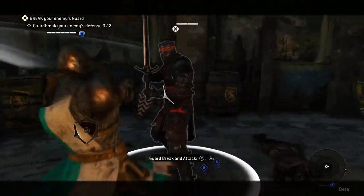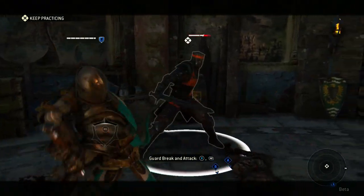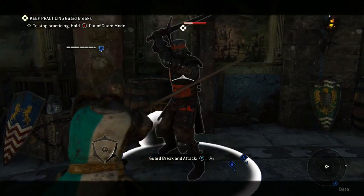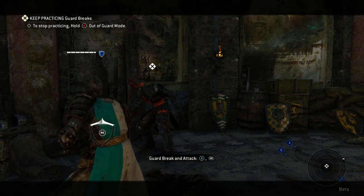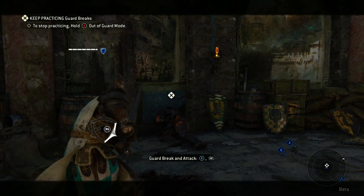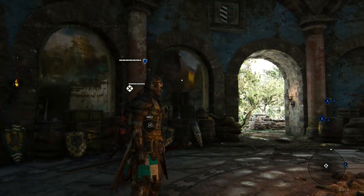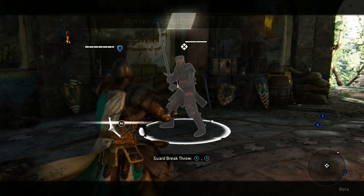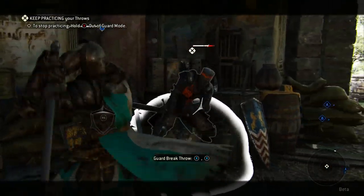Objective completed. Guardbreak attack — RB and X. I apologize for the earlier confusion. This one is very useful of course, because if the enemy is blocking and you want to be able to attack them, by using this you get them out of guard mode and can finally do damage on them again. Very useful online of course.